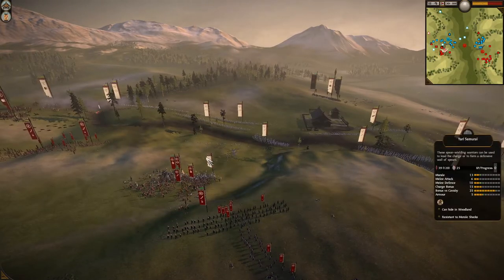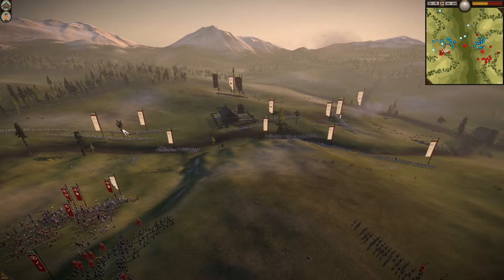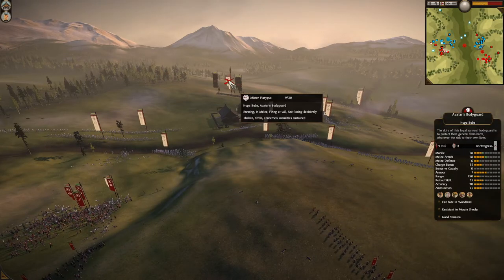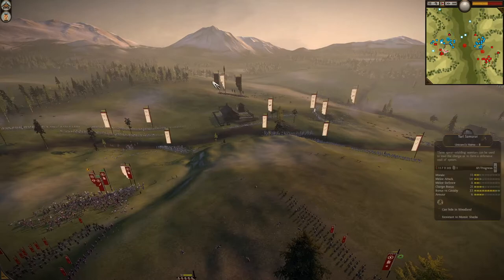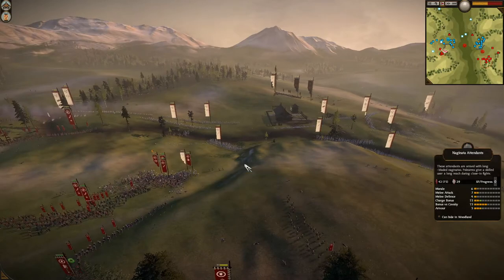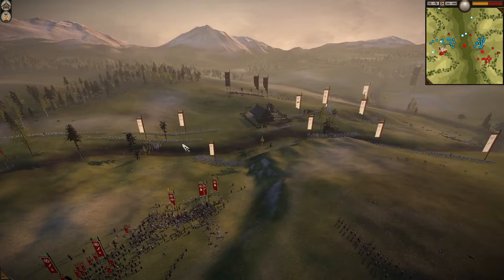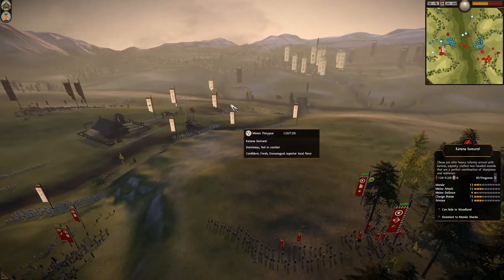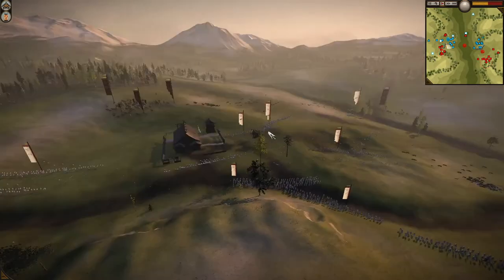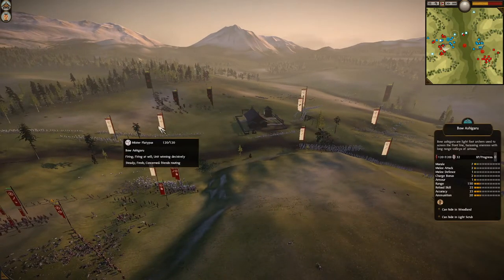If I can take out his general then all these units will route a lot quicker — especially the ashigaru because they already have weak morale. Your general has an influence radius and if you're far enough away from your army they will route faster even if your general is alive. Unless you have high-ranking veterans with morale bonuses and morale retainers, stick your general as close as you safely can to your infantry — otherwise they will rout quickly.